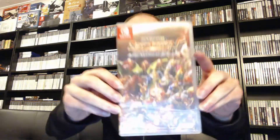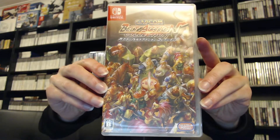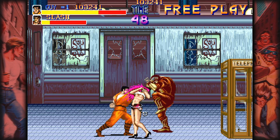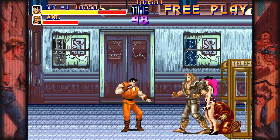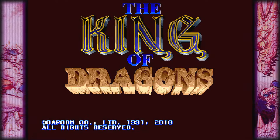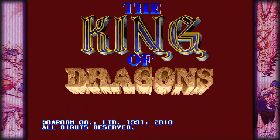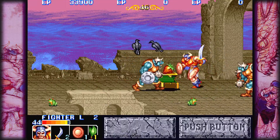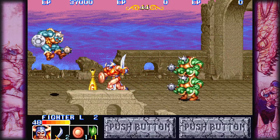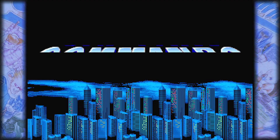Next up we have the Capcom Belt Action Collection on the Switch. This is a collection of beat em up games, also known as the Capcom Beat Em Up Bundle. This cartridge contains 7 beat em up arcade games including Final Fight, The King of Dragons, Captain Commando, Knights of the Round, Warriors of Fate, Armoured Warriors and Battle Circuit.